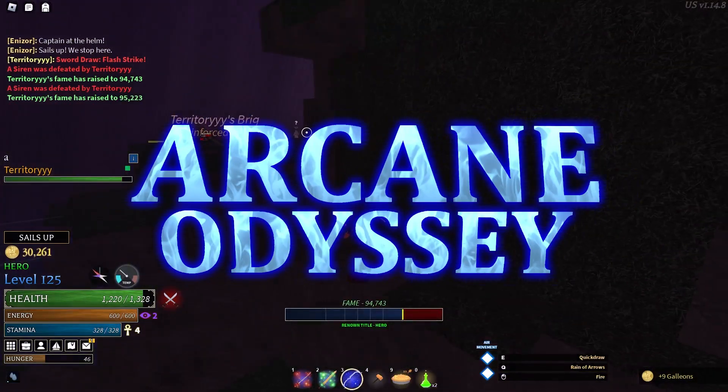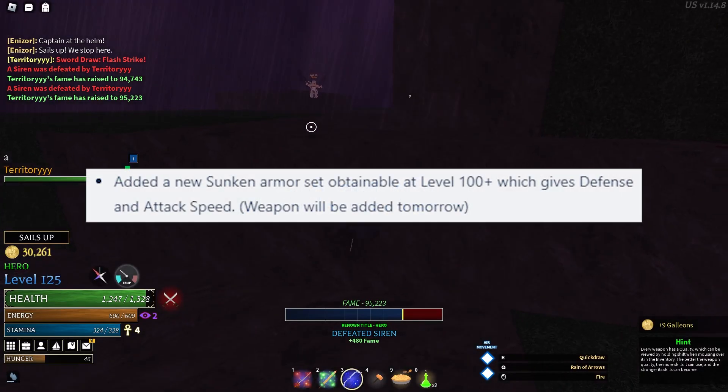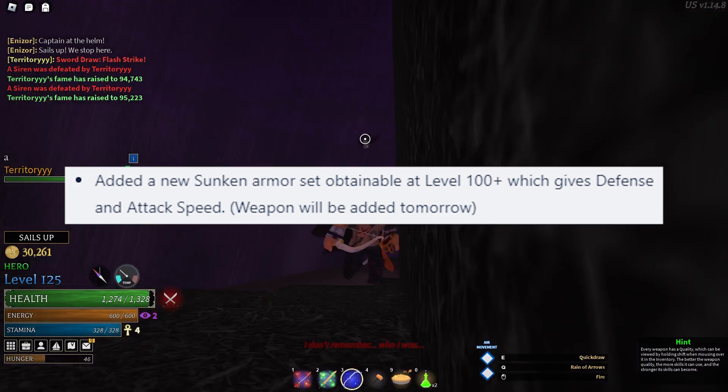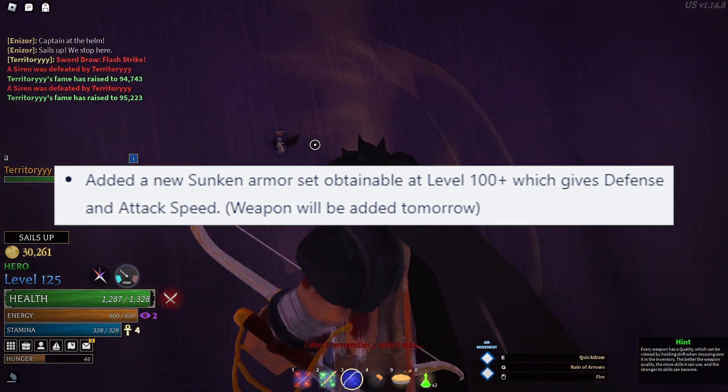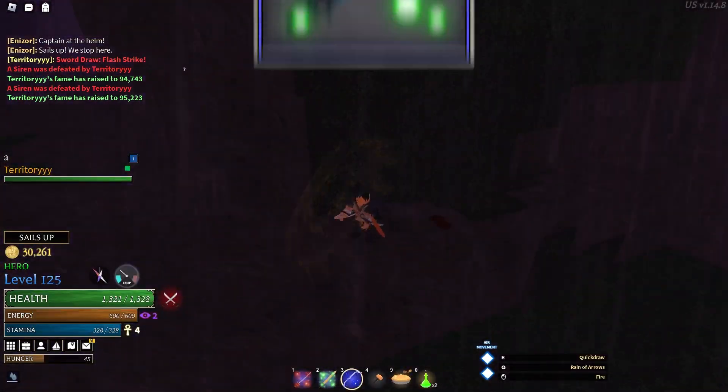There's a new sunken armor set being added into Arcane Odyssey in the 1.14.13 patch. There'll be a whole new sunken armor set obtainable at level 100 plus, which gives you defense and attack speed. Right next to it, it says a weapon will be added tomorrow, meaning this set will also probably get its own sunken sword.